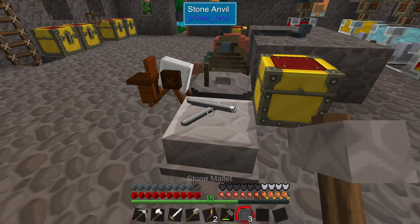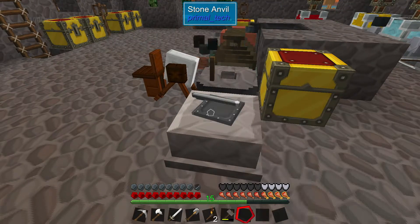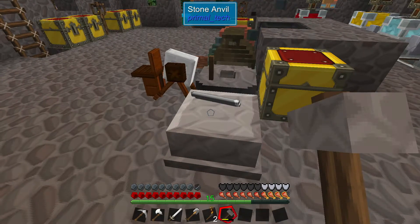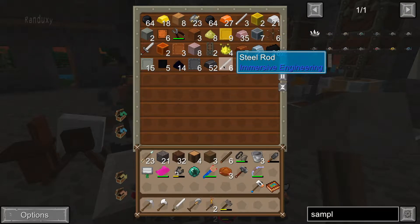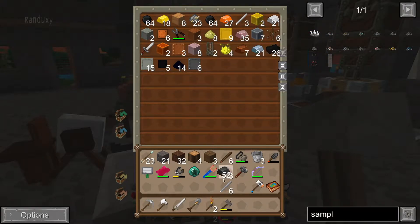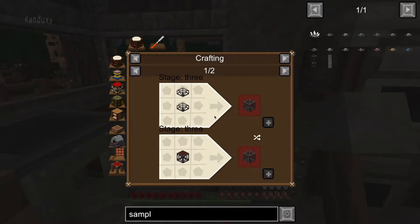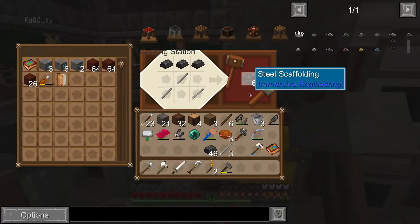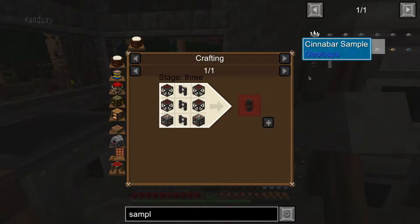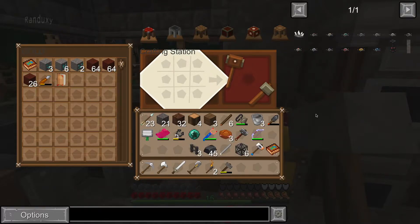I'm going to have to make that multi-block press — that's probably the way to do it. I'll also need to set up electrical power since I've made the windmill already. We have iron rods and we have steel rods. So we'll put the steel rods in here, put our steel in here. We need to make scaffolding — four scaffolding. This scaffolding makes six, so if we just make one of these, that should be good. And if we make fence — this makes three, so one of these should be plenty.